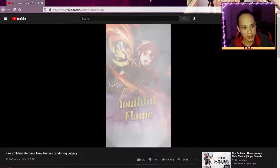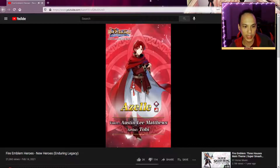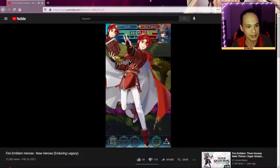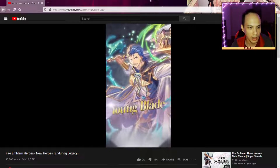I'm thinking this banner might be entirely Genealogy because it's Legacy — yeah, Hazel, a red mage. Okay, Sparkling Tome and Dual Infantry Four — nice, nice. We'll come back and take a look at those after we see everything here.